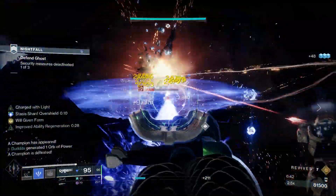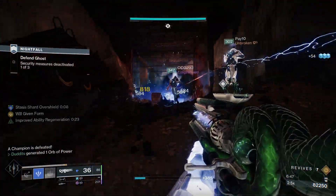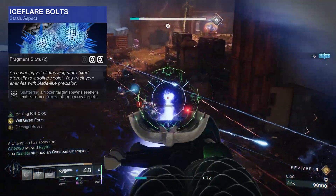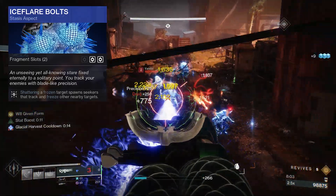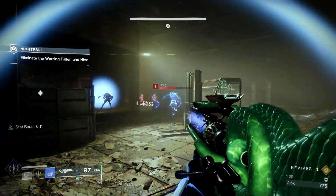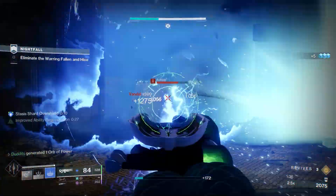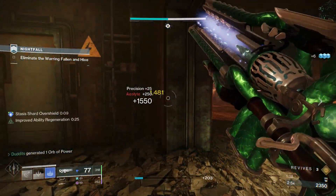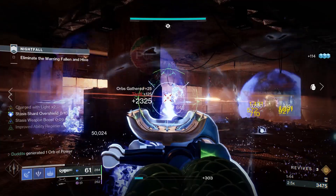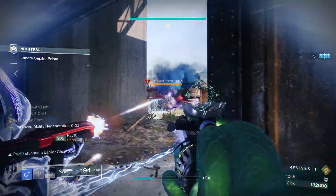There are a couple of other aspects you can run — Bleak Watcher for easy turrets is good — but I prefer Ice Flare Bolts: shattering frozen targets spawns seekers that track and freeze other nearby targets. With Aegis Scepter it works really nicely because you're freezing everything anyway. Plus you've got your grenade and melee to freeze stuff, so you'll literally freeze massive areas of enemies. It even tracks the champion — Ice Flare Bolts with Aegis Scepter works absolutely perfectly.